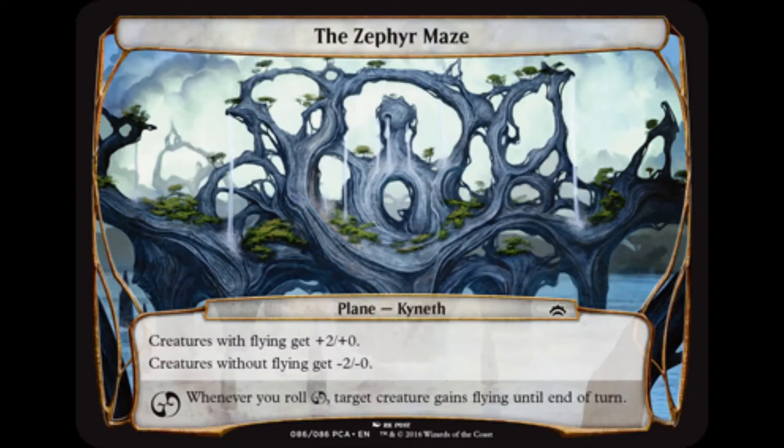The Zephyr Maze's static ability gives creatures with flying +2/+0 and creatures without flying -2/-0. Whenever you roll Chaos, target creature gains flying until end of turn. Our opponents will think that this plane is for the birds, and they'll be right to do so.